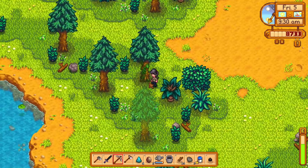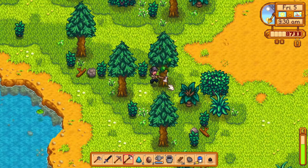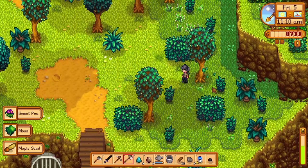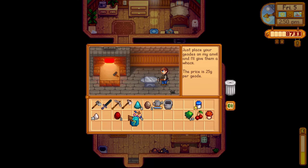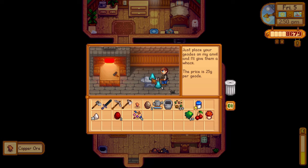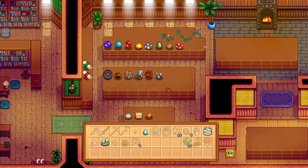Back on my farm, I also finally found some moss, which looked really, really cool on the new trees. I think I like it most on the acorn trees, though. I went to Clint's to open up the mystery box, which was not that exciting. So I also opened some geodes I had left and donated the minerals I found to the museum. I donated some moss, a cherry, and a red mushroom to the community center and went home taking care of my cow.